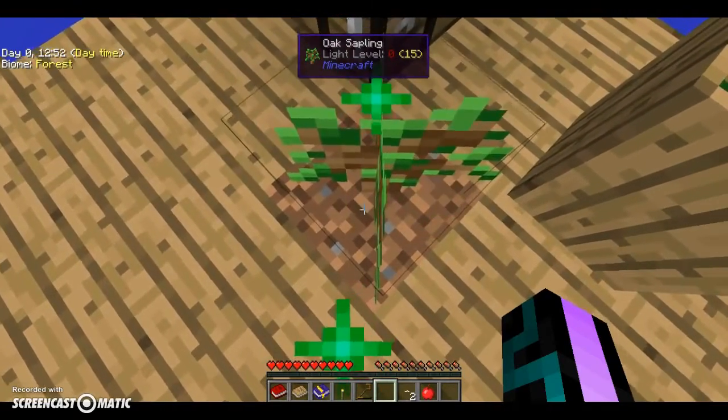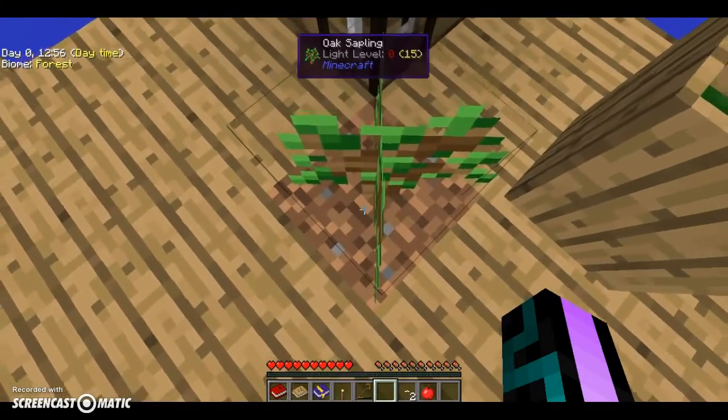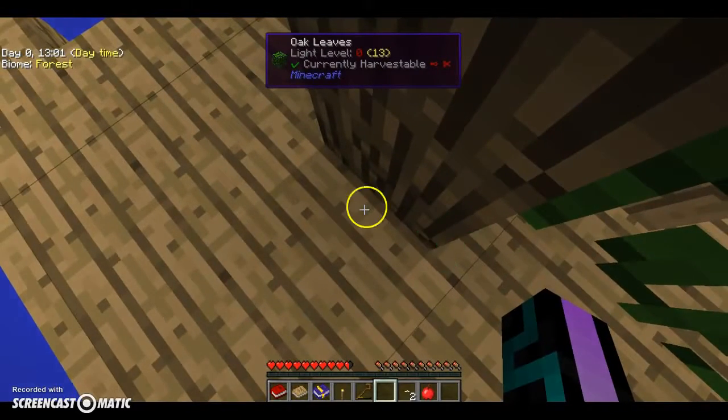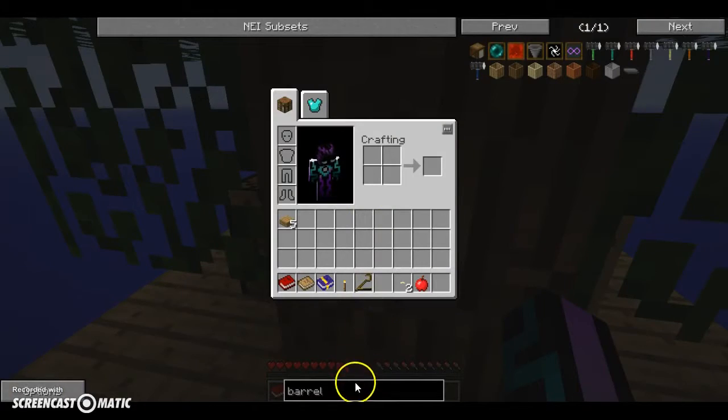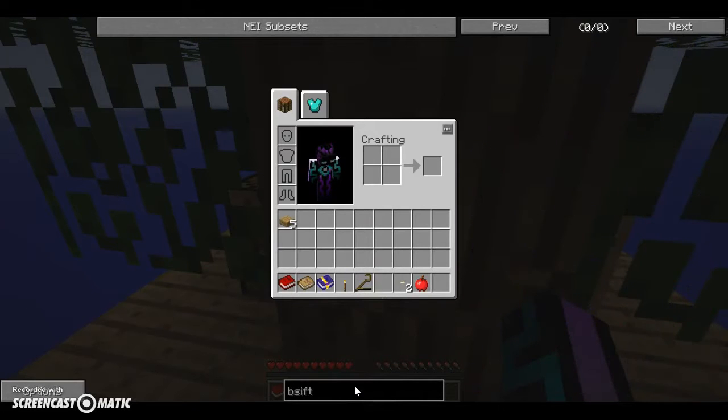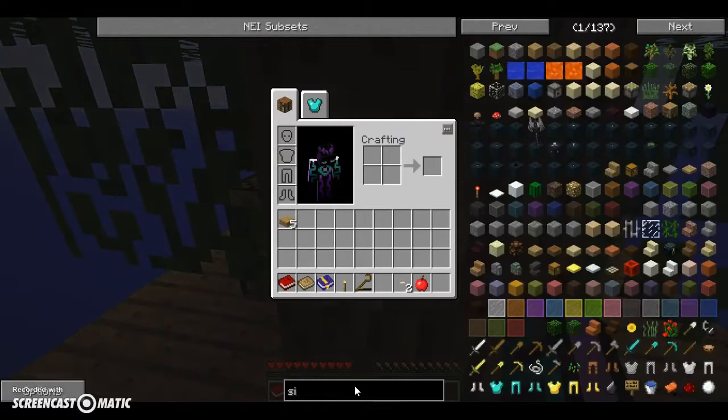Why isn't this tree growing? Oh, we have to make a sifter too. How do we make — oh, we got another silkworm. So I'm actually going to look. Sift — no, that is not how you spell sift. What is it? I forgot what it's called.